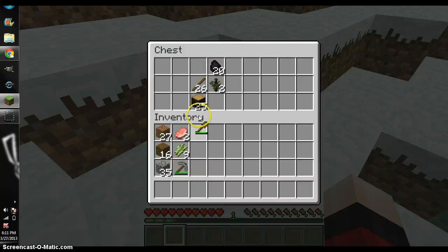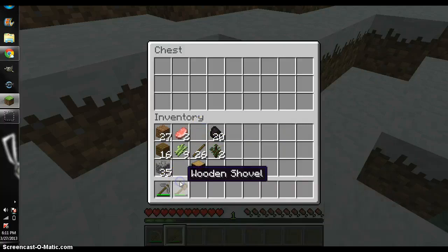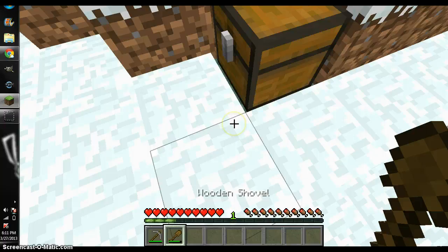A used wooden shovel. 26 sticks. 25 spruce wood. And two spruce saplings. Now let's collect some — you know, it's called a chest. Let's start mining.